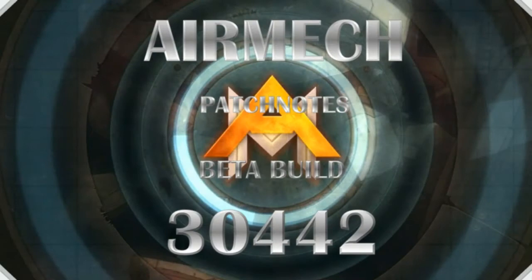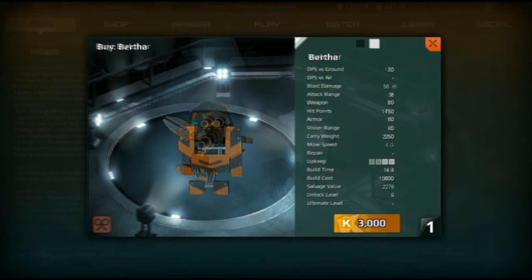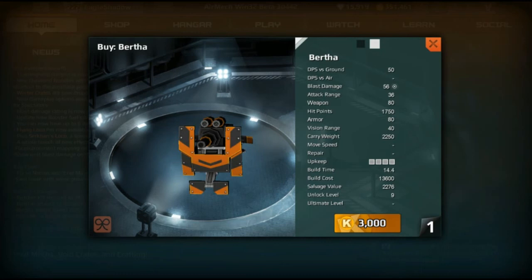As for bug fixes, there was a fix so necros won't resurrect mines and bear traps anymore. They also fixed an issue with some ground units not being able to fire at airborne air mechs in the last patch. As for balance changes, brought to you by the newly inducted AirMech council members: the Butcher had his hit points reduced to 450 from 500, and now all shots aimed at him will hit, so he has no dodging capability. The Bertha has a 20% slower deploy speed.